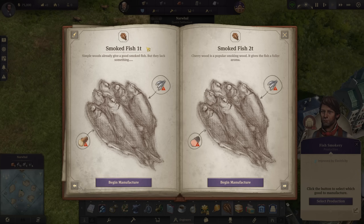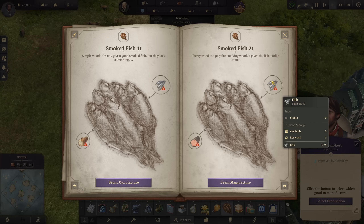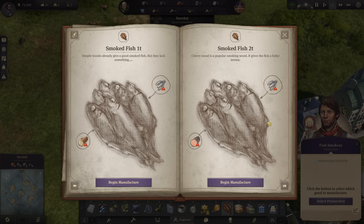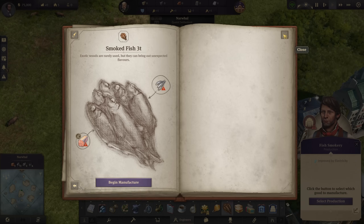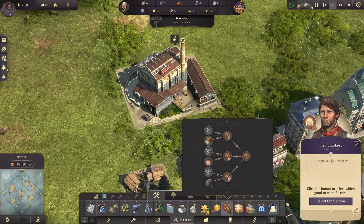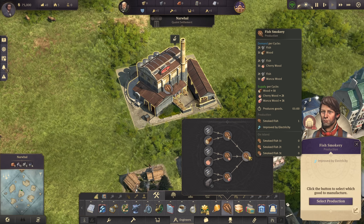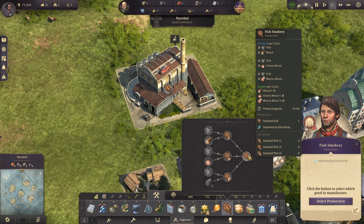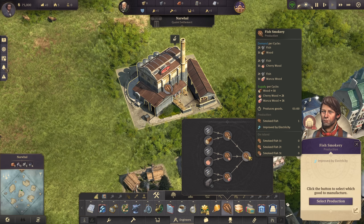A regular fish smokery gives you one ton per minute. If you use cherry wood from the Tourist Season or High Life DLC combined with fish, you get two tons per minute. And if you use wands of wood from Land of Lions, you get three tons per minute. It's always two fish and one wood — the different types of wood give you different outputs of smoked fish. Really cool mod.